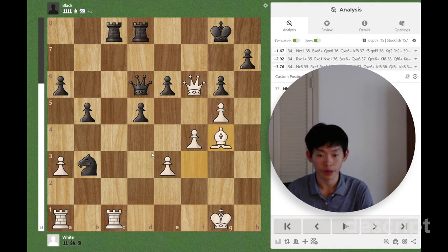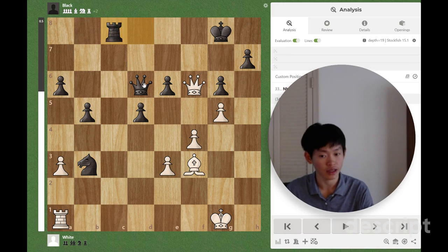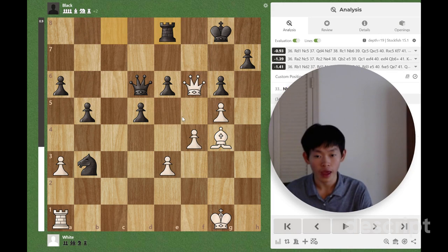So, Nb3, Bg4 — this attacks e6. But first, let me show you what happens after Rxc8. Rxc8, Rxc8, if Bg4 here, black just plays Rxe8, as I said before, and we don't have any good way of continuing. Black's knight is still attacking our rook, and we don't have an attack.